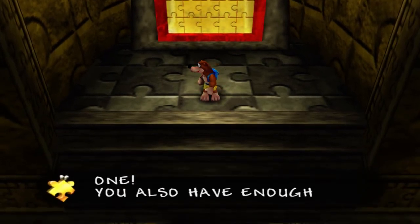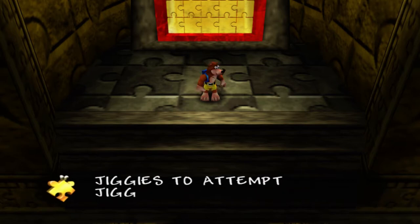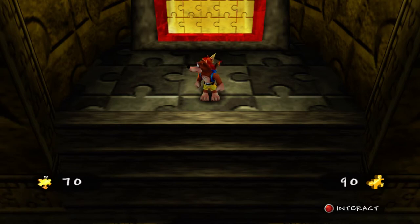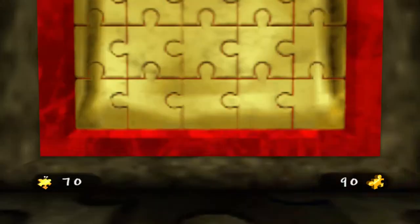That's challenge number 9 complete. Now there is one more challenge left, as we have enough Jiggies to complete challenge number 10. This challenge will actually unlock the way to the final boss battle in Banjo-Tooie. We don't have to do this now, but when we get to a certain point in Cauldron Keep we would have to leave and come back here. In order to fight the final boss, we need 70 out of the 90 Jiggies — that's a lot, but luckily we have more than enough. Let's go ahead and take on challenge number 10.